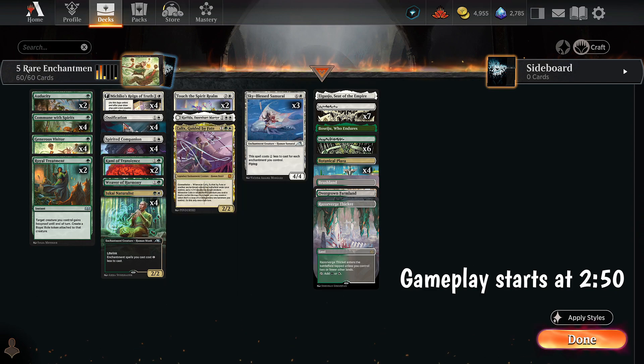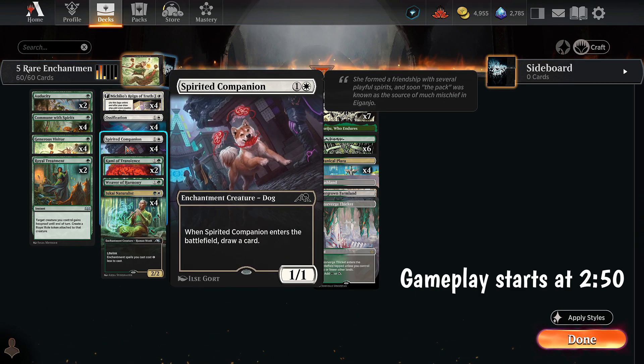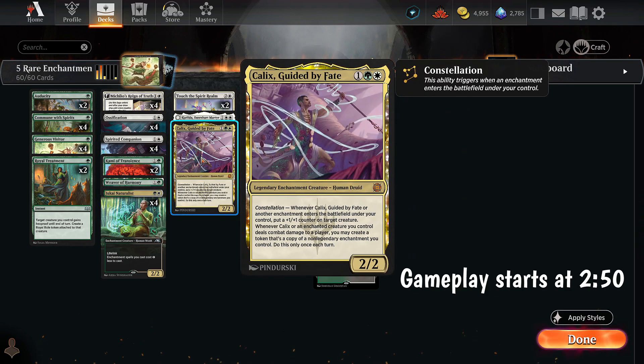We can also double this ability when this enters and exiles something — that is a triggered ability. This is also a triggered ability. It's a 2-mana 1/1; when it enters, we draw, which can also be doubled with Weaver. Katilda will have power and toughness equal to the number of spirits or enchantments we control. And then we have this, which whenever it or another enchantment enters, we put a +1/+1 counter on a creature. It can create token copies of non-legendary enchantments, which is very powerful, and whenever it or an enchanted creature deals combat damage to a player.